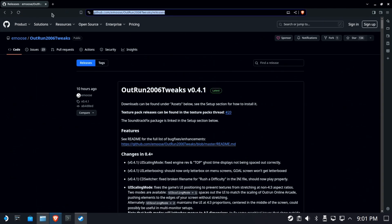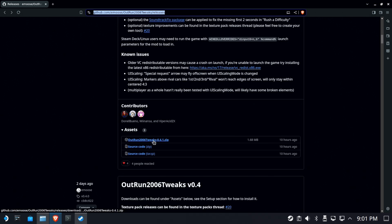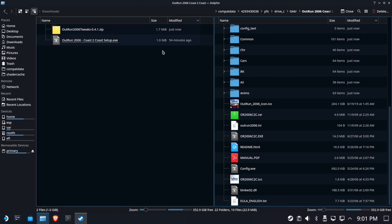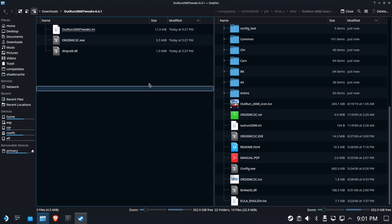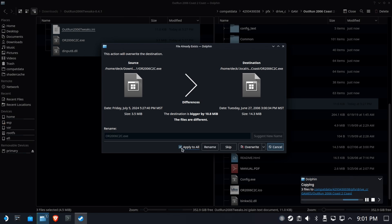But before we do that, let's go ahead and grab the tweaks first. Go to the page — the link will be in the description below. You're going to grab this tweaks file and save it to your downloads. Right-click and extract it. Inside the folder are three files — grab those three files, left-drag them over here, and hit copy. Make sure that you apply to all and overwrite.